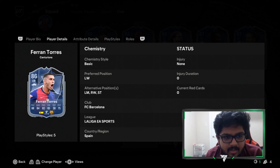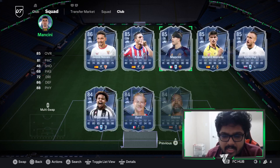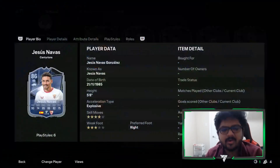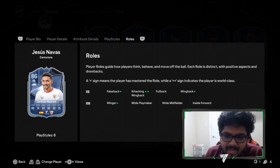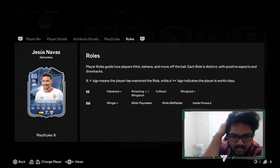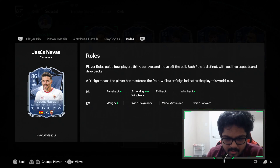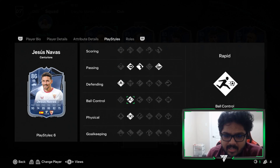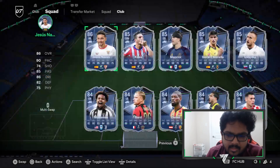Ferran Torres is 86 rated — I hope he's cheap enough for me to try him out. I have around 450,000 coins. Jesus is always a monster — an amazing player. He has Attacking Wing Back Plus Plus, so he's going to be an animal on those overlaps. He has Jockey, Rapid Plus, Whipped Long Ball, and Ping Pass — that's great.